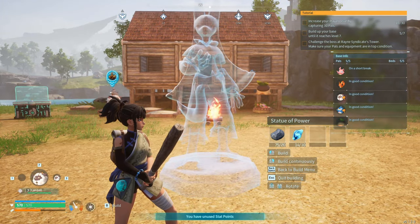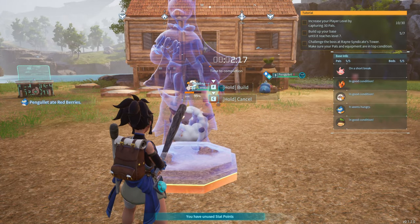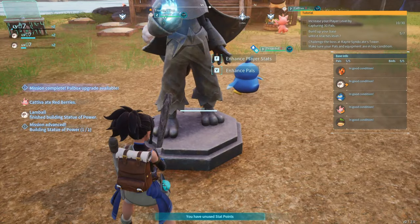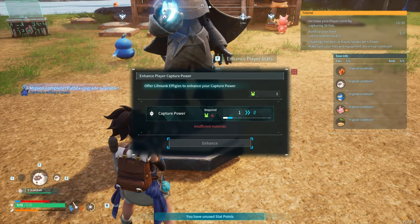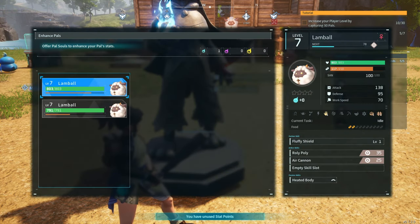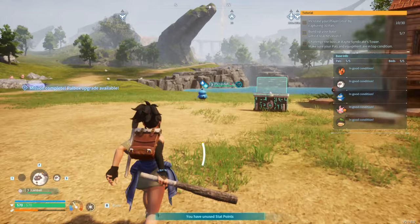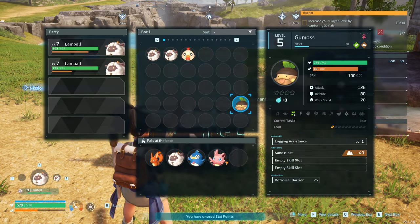We'll stick the statue right here — two minutes to build. Heck yeah! The statue of power lets you offer up prayers. I have two fragments — let me enchant. It requires four for the next one. Enhance Pal — enchant Pal! Oh, Fluffy's armor would be a good one to enchant. Cool!